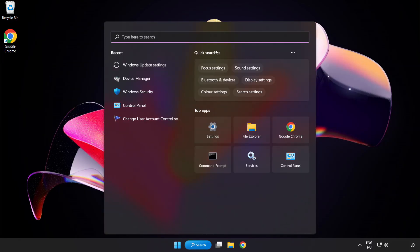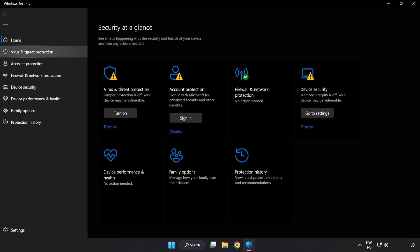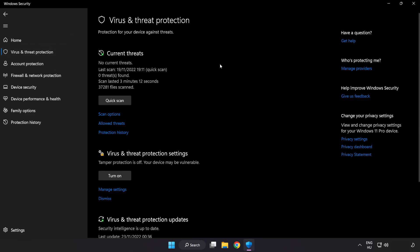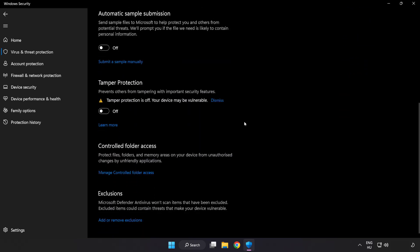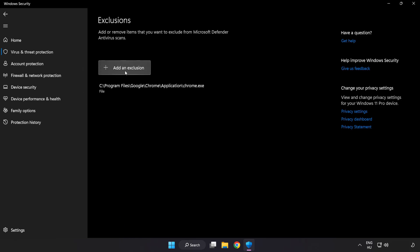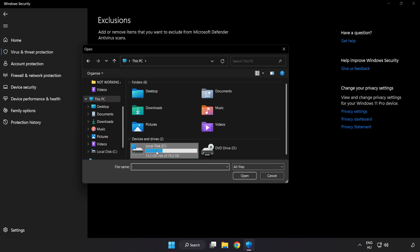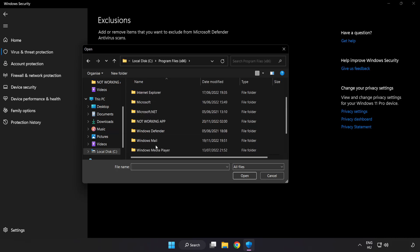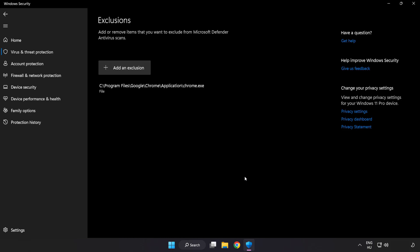Click the Search bar and type Security, then open Windows Security. Click Virus and Threat Protection, then click Manage Settings. Click Add or Remove Exclusions. Add an exclusion — try File and Folder — and find your not working application. Select it and click Open. Close the window.